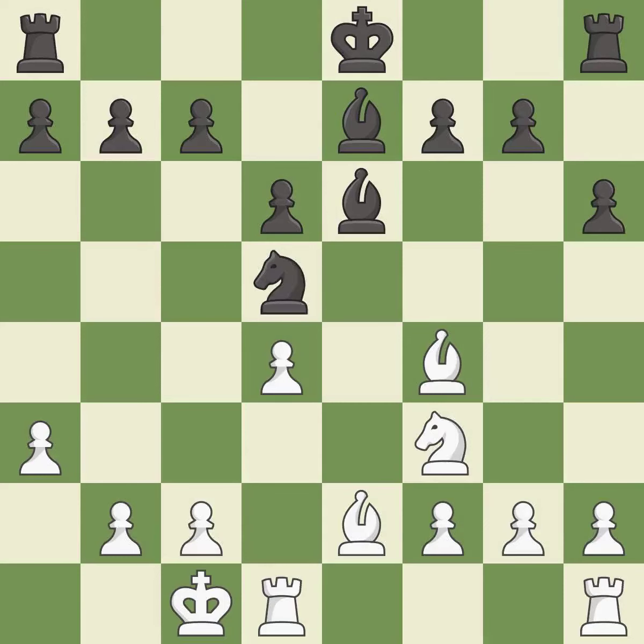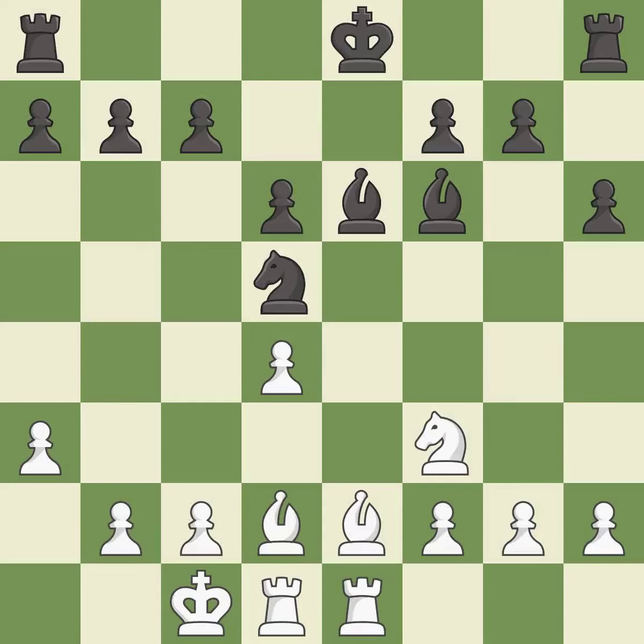Takes back — it is best. This move puts the bishop on a safer square — it is best. That's not a mistake, but it's not the best move either — it is good. The rook is now on an open file, which helps control squares across the board — it is good.